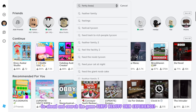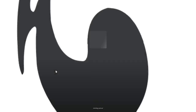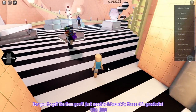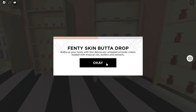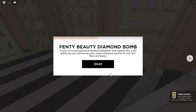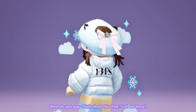Go ahead and search the game Fenty Beauty Skin Experience. It will be the first game in the choices. Make sure that it's created by Fenty Beauty Skin Experience. Let's join! Once you're joined, go ahead to Sephora — follow me. To get the item, you'll just need to interact with these skin products. This is what the item looks like on my avatar. It's a cute winter jacket. What do you guys think about this item? Let me know!